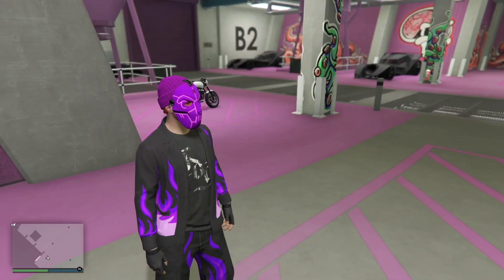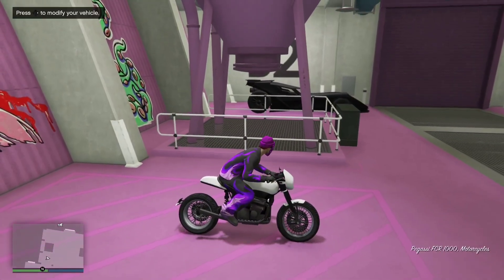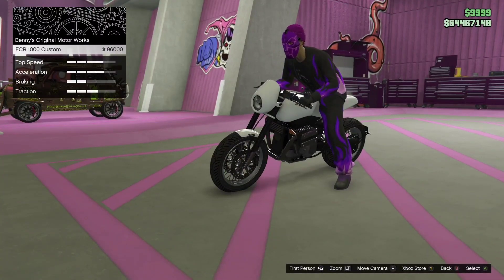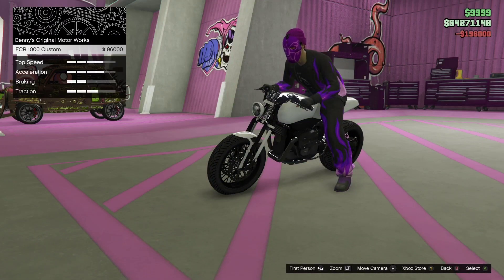In GTA Online, have the cheapest Benny's motorcycle inside your arena workshop, like so, and then go to upgrade it to the Benny's variant. When you accept the upgrade, wait about half a second to a second, then open your Xbox or PlayStation home menu. If done correctly, the upgrade menu should still be open.